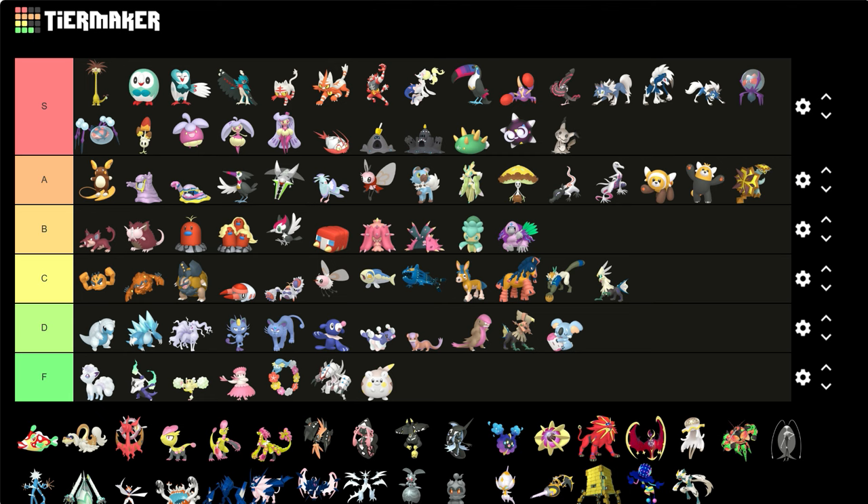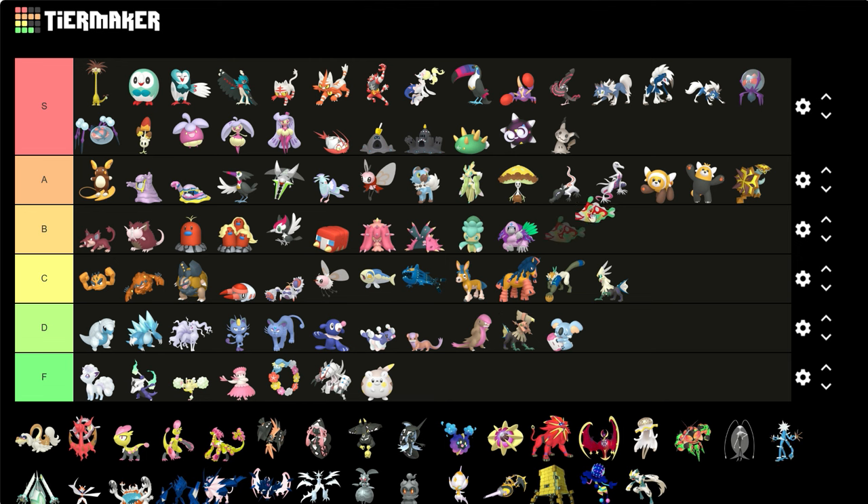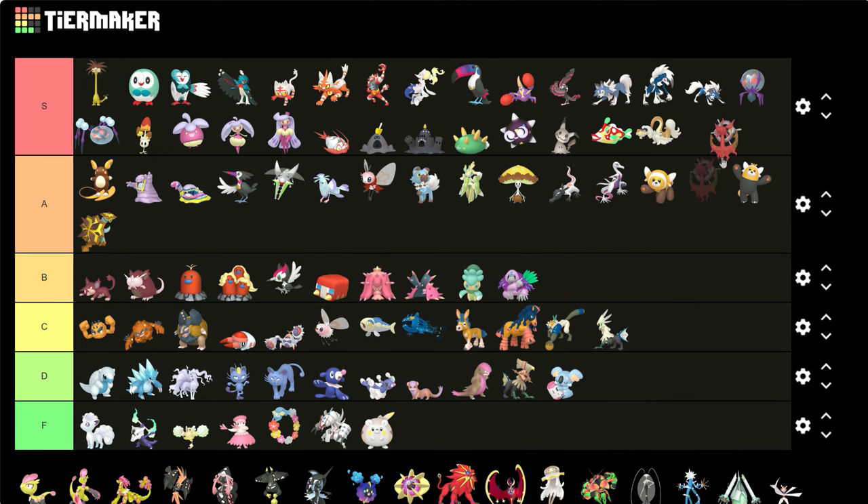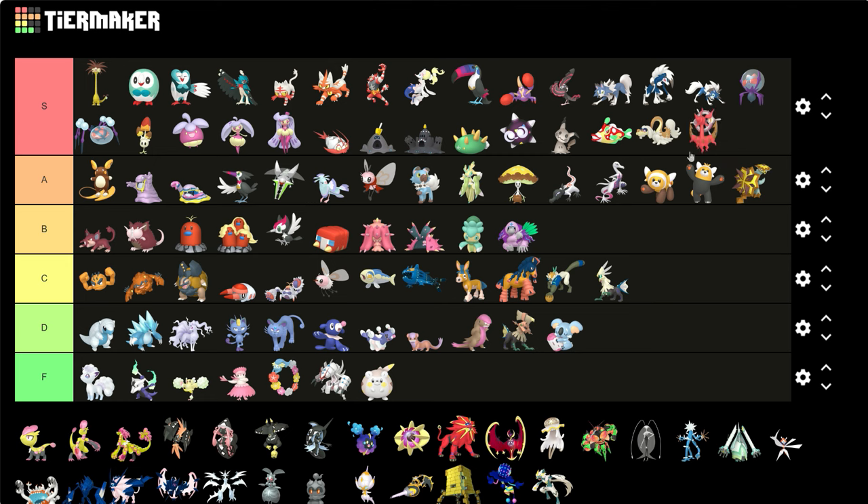Bruxish — that's an S. As much as I hate this Pokemon's design, this shiny is very good. Drampa — that's an S, just the weird color of yellow going around its body, that's so good. Dhelmise — that's an S, come on now, we know this. That is cool.